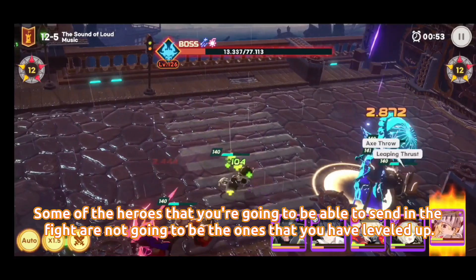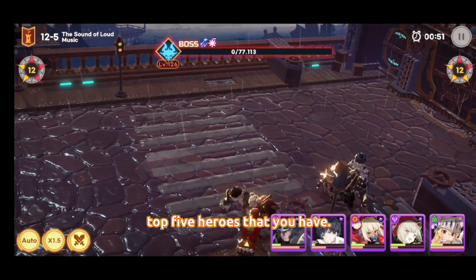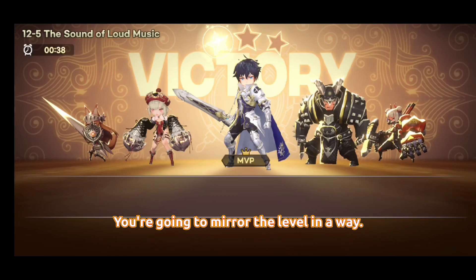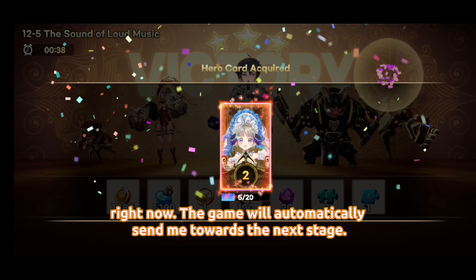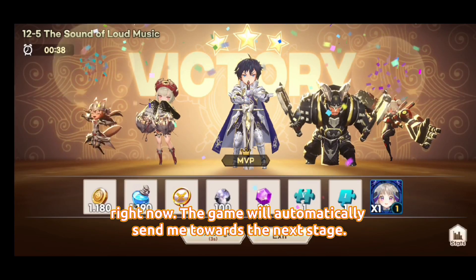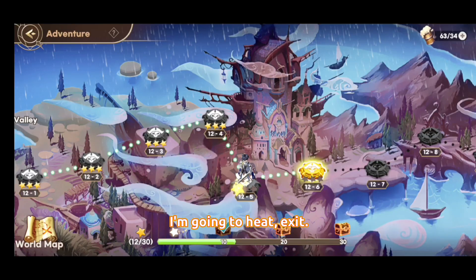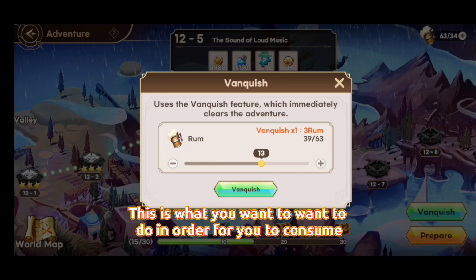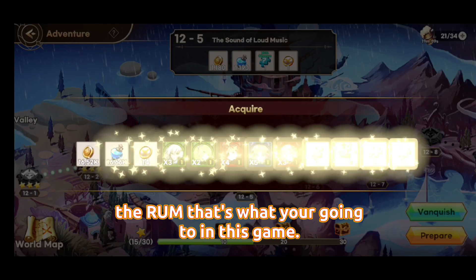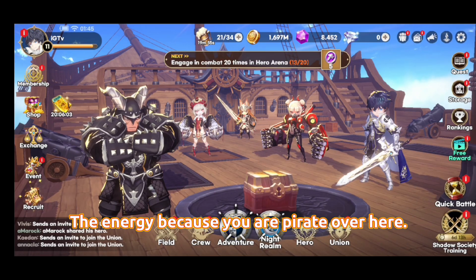You're going to borrow the level from your weakest top-five heroes — mirroring their level. Here everybody survived and I got three stars. The game will automatically send you toward the next stage. Use Vanquish to consume the ROM — the energy — in this game, since you are a pirate.